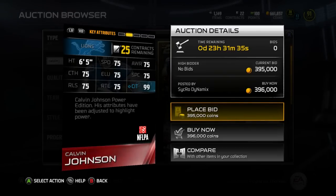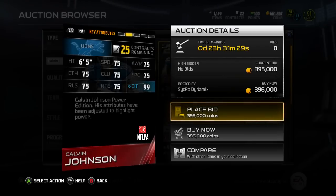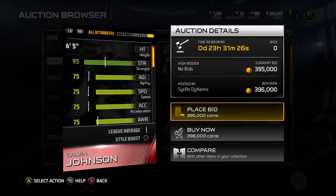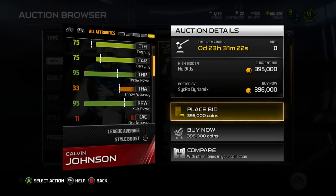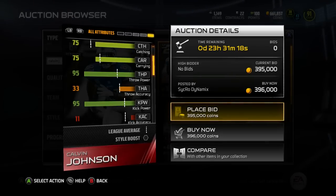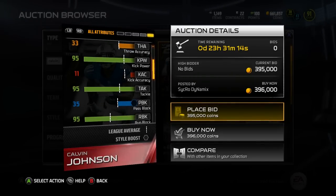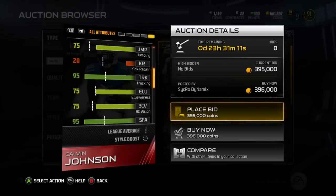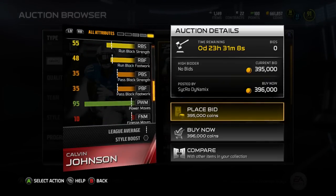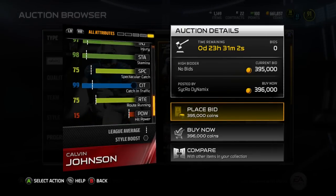The 71 overall power edition has 99 catching traffic — which is probably what the 99 overall will have too. This card is actually insane: he has 95 strength, 95 throw power, 95 kick power, 95 impact block, 95 run block, 95 tackle, 95 truck, and 95 stiff arm. It's nuts — this card in itself is amazing.